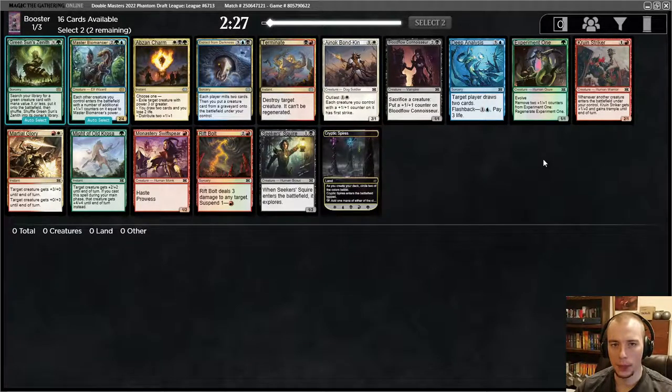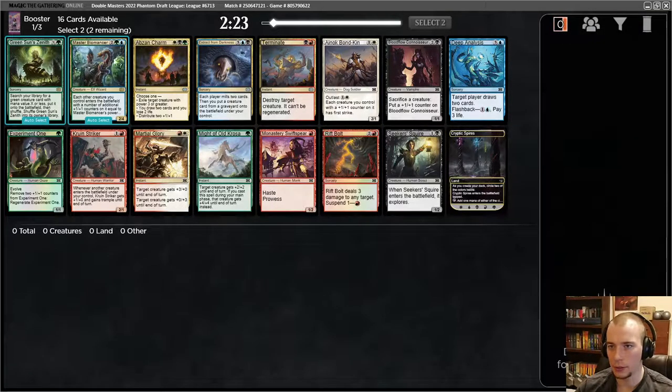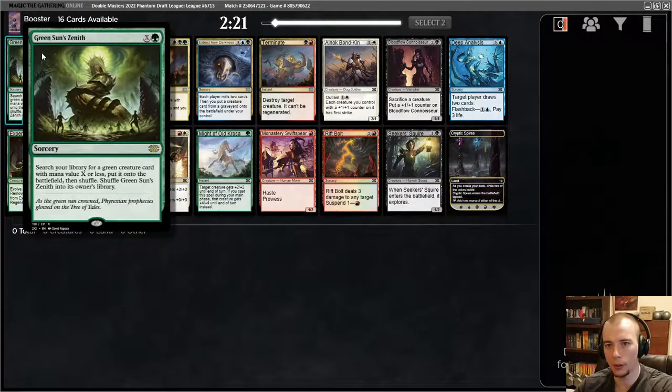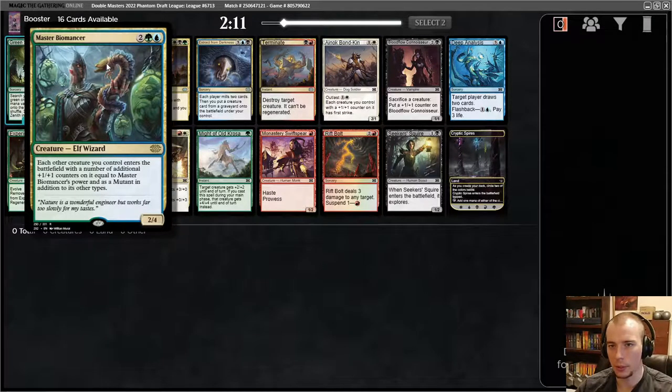Hello everybody and welcome back to another Double Masters draft. As we crack open another pack and see what sweet rares we can come up with — looks like we got a Green Sun Zenith, which tutors for green creatures. Master Biomancer is pretty solid: each other creature you control enters with additional +1/+1 counters equal to its power, so at baseline it gives all your creatures that enter after it +2/+2. That's pretty good.